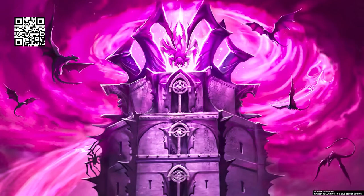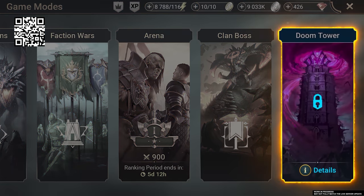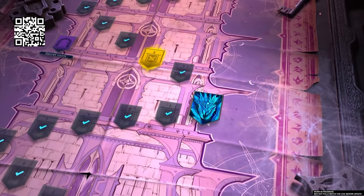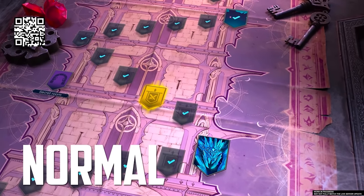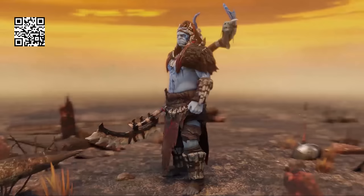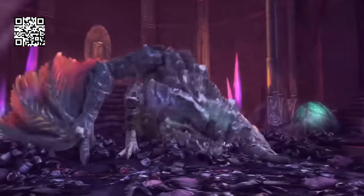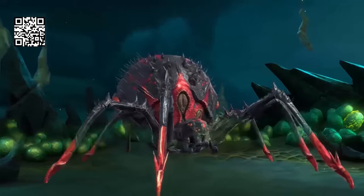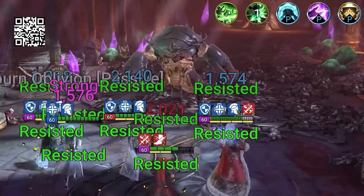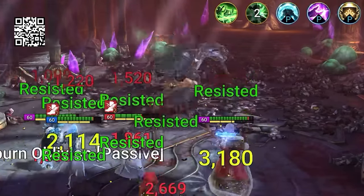Every great game has its ultimate challenge. For Raid, that challenge is the Doom Tower, with each floor more treacherous than the last. The Doom Tower is a journey that will push you to your limits and test your strategy to the max. To conquer the Doom Tower, you'll need a specialized team of champions with skills like debuff removal and high resistance. Some bosses even require specific mechanics to defeat them, like the Scarab King, who takes minimal damage unless you reduce his max HP. But with careful planning and the right champions, you can overcome any challenge.